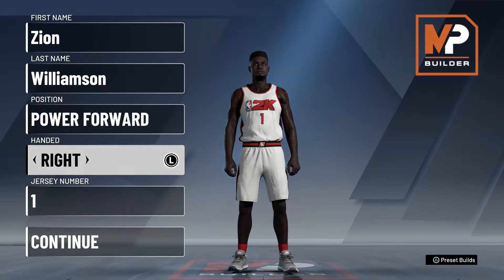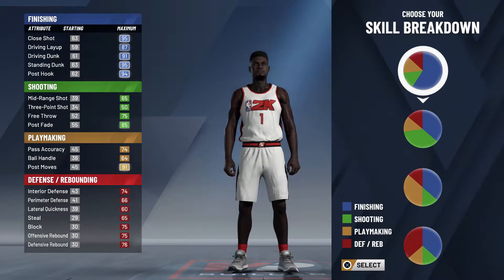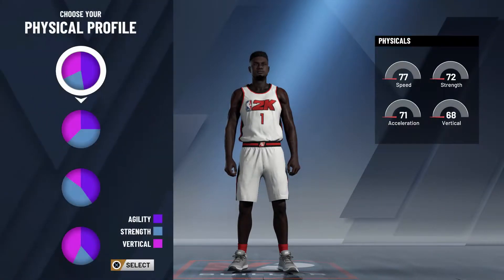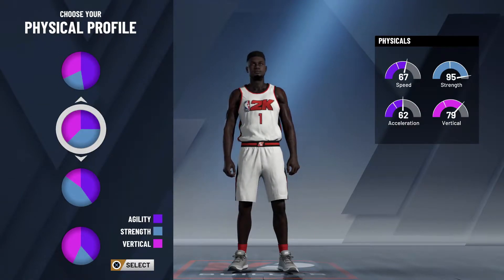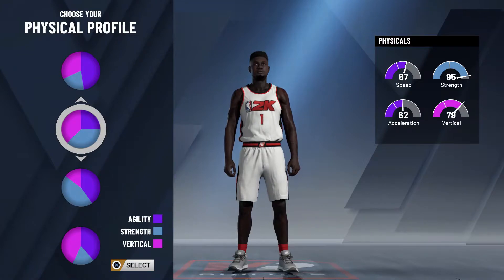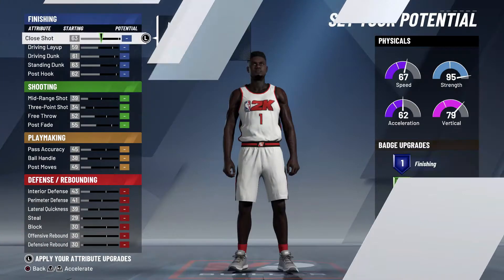First thing you're supposed to do is put him at the power forward position, right-handed, number one. Pie chart is full finishing — just straight finishing — because obviously Zion is a very good finisher and contact finisher around the rim. Next thing: 95 strength, 79 vert, which is the second pie chart down.